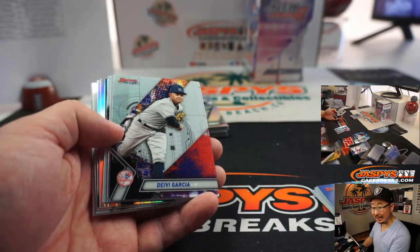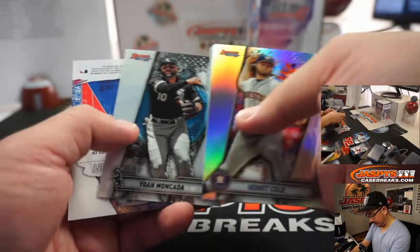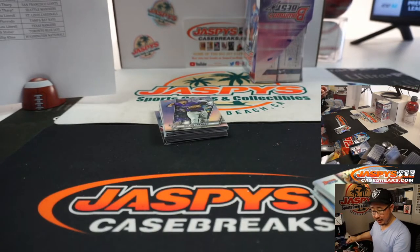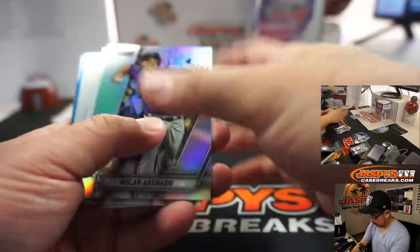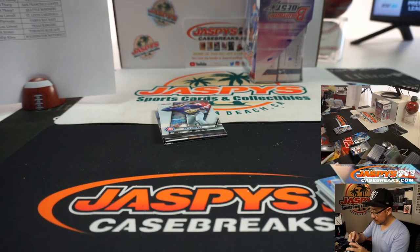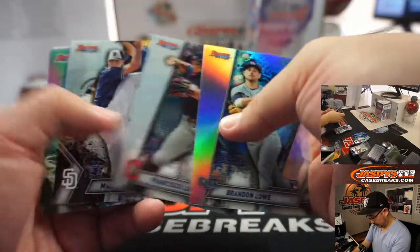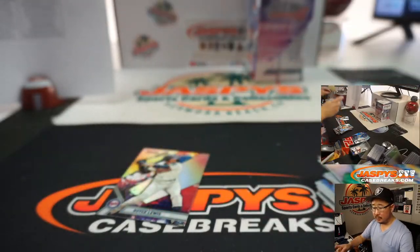Jet says you got your Beckett graded cards back - you've been waiting since November and got a black label Pete Alonzo Series 2 rookie card. There's Jordan Adams - big autograph there. Literally, it's got a big signature. Going to the Angels - Ian with this auto. Andrew Vaughn to 150, White Sox - that'll be for Charles. And back here is Brennan Malone with the Diamondbacks.